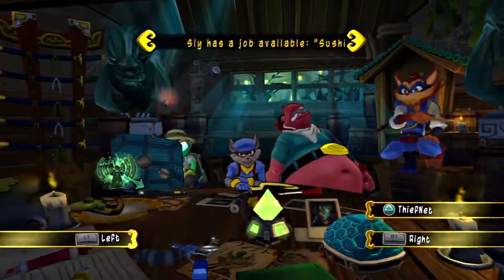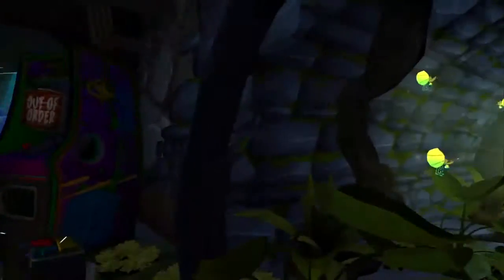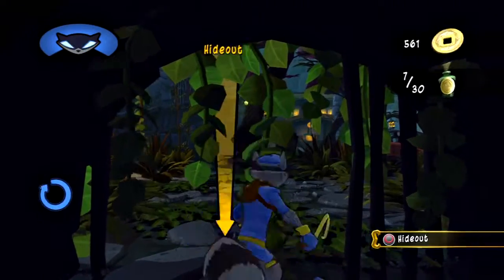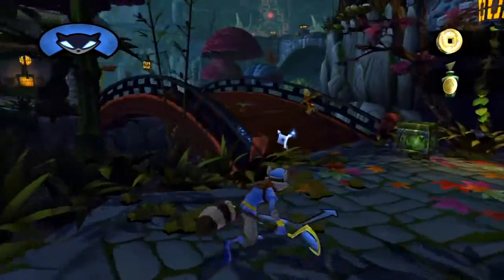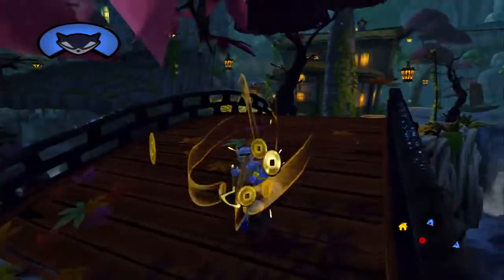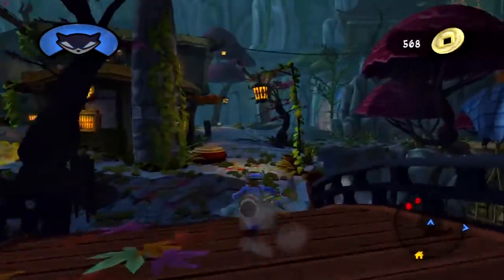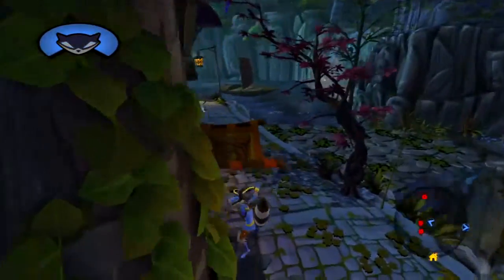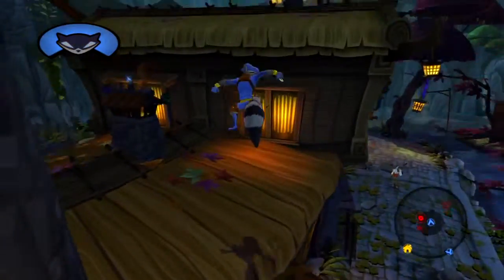Oh yeah, we have new goodies but we're not going to check those because we have to go outside and watch a loading screen. I believe this next job we're going to be doing is one where we can use Ryoichi, which is really cool because it shows we can play as other characters and we're not just Sly. We've only been playing as Sly in this level but we will be playing as other characters in due time.